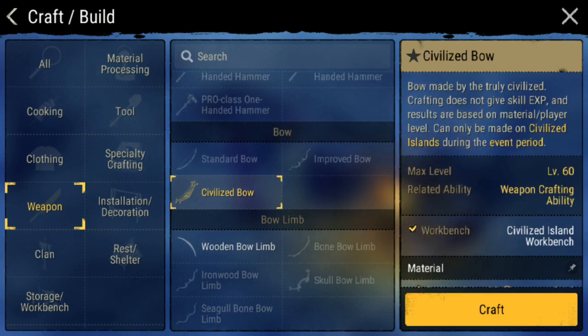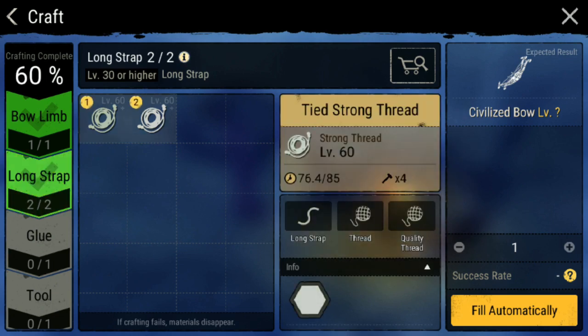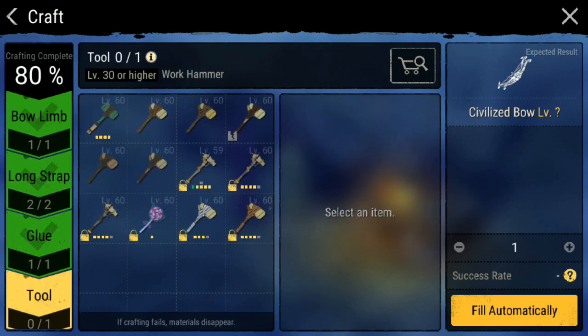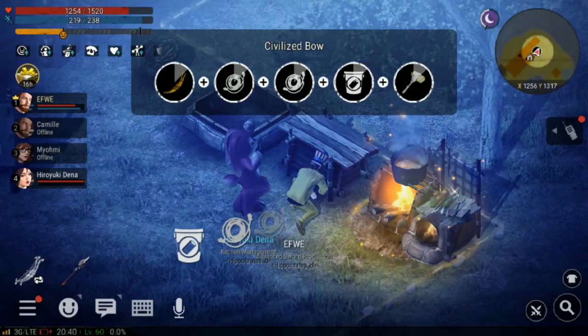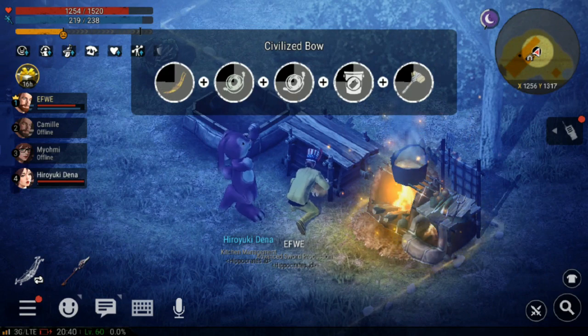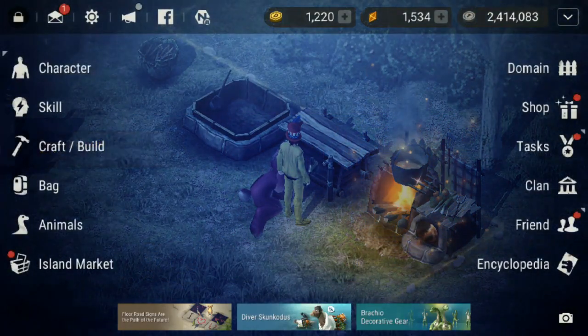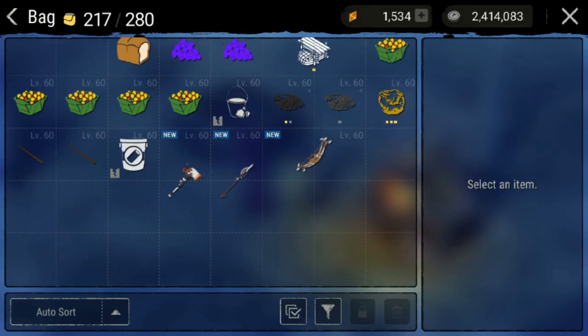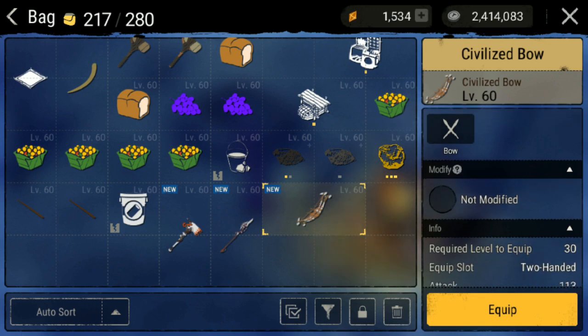Lalu kita bikin yang terakhir adalah civilized bow. Civilized bow ini kita bakal bikin. Kita bahannya udah lengkap. Kita bakal bikin langsung, kita craft - semoga ini base creation juga. Kita bakal langsung cek hasilnya bagaimana. Dan ternyata kita cek hasilnya.